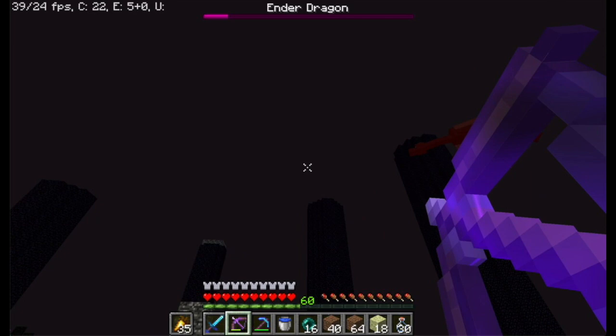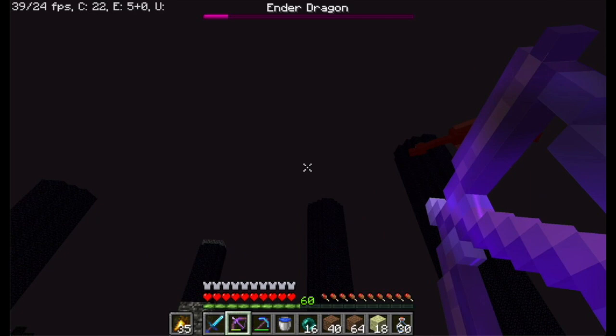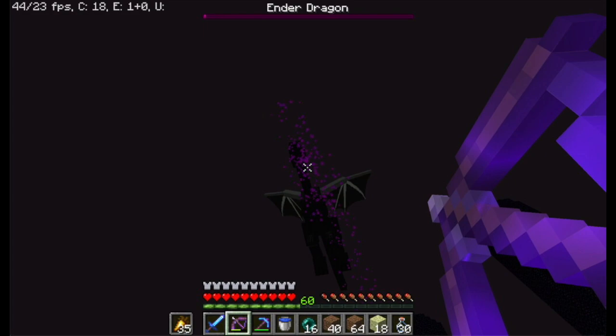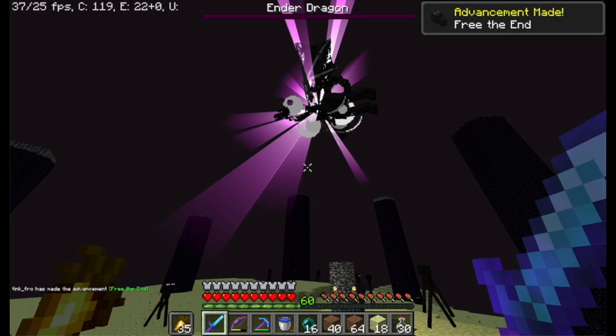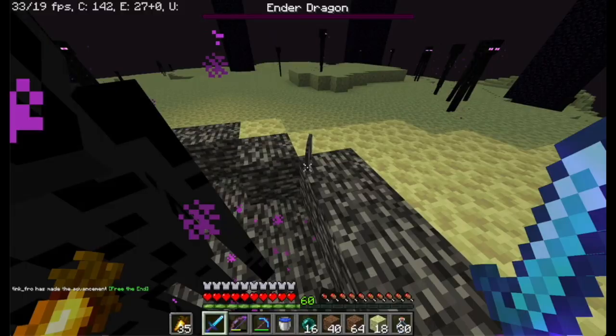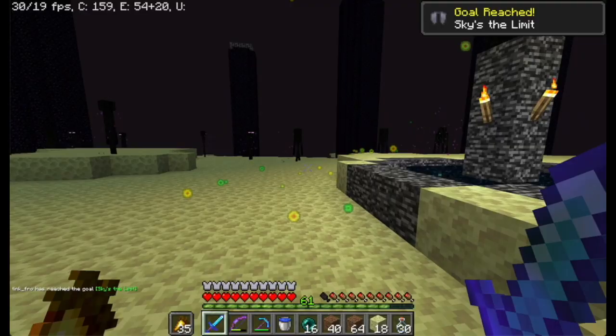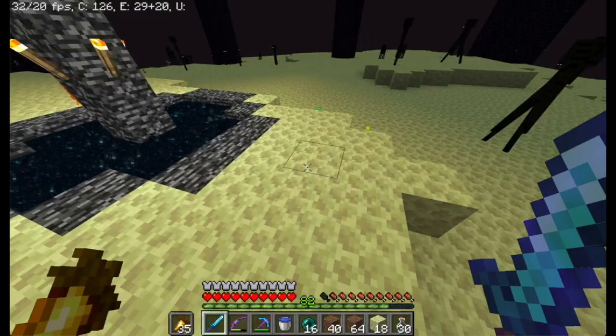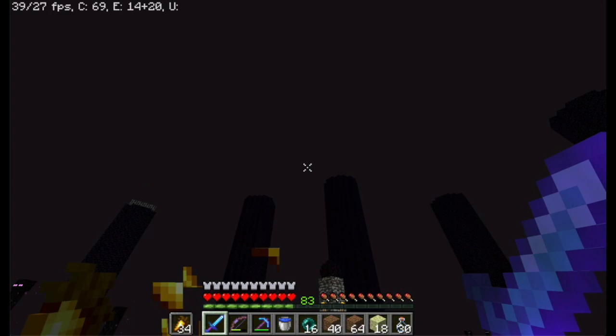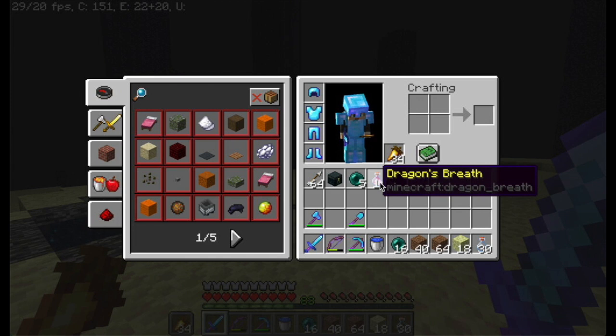Woo! Hell yeah! What's good? We got him, boys! And this should actually give me a Dragon Head and Elytra. Ooh! Get that XP. Oh, hell yeah. I've got more than a stack of XP. Damn. Gimme, gimme, gimme, gimme. Oh, very nice. Damn, guys. There we go. 83 levels in total now. Ender Dragon defeated. That went pretty good. That actually went pretty good.